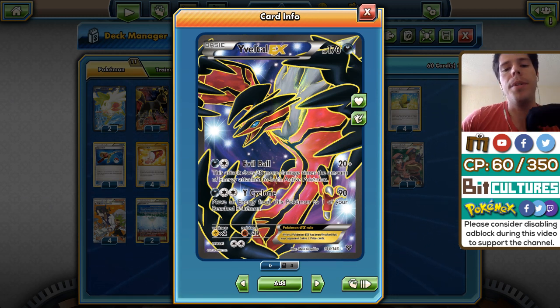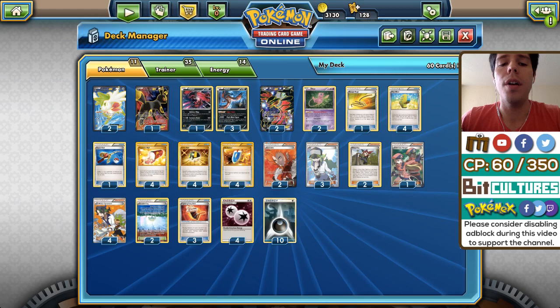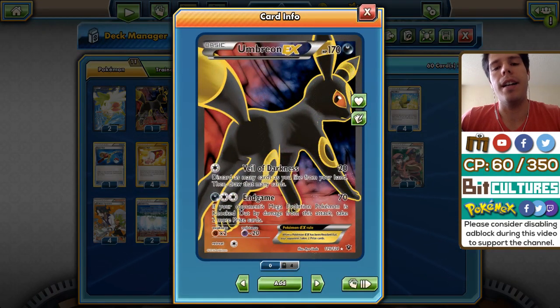We also have a single Yveltal with Oblivion Wing to power up other Pokemon, and two Yveltal EX. After you've damaged your opponent's Pokemon EX — or if something is preparing to deal massive damage like an Omega Mewtwo — you can use Evil Ball for big damage or Y-Cyclone to conserve energy. Yveltal EX is a really strong attacker.